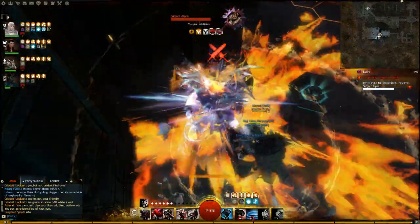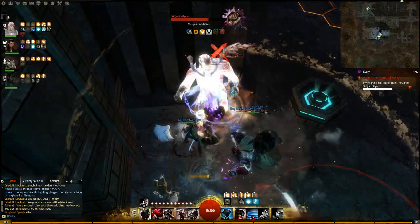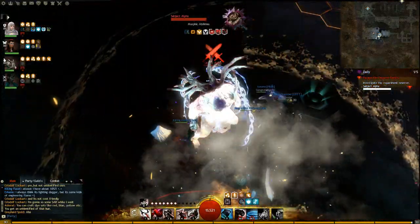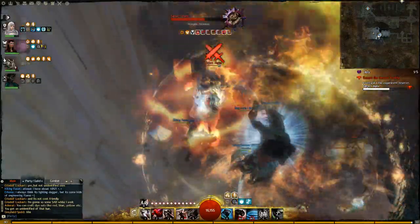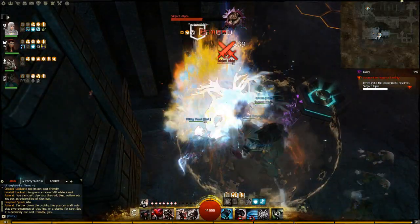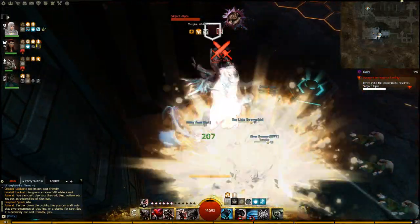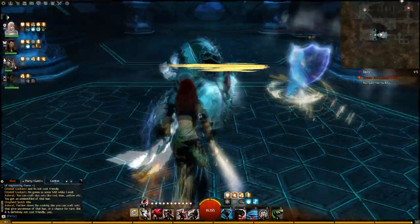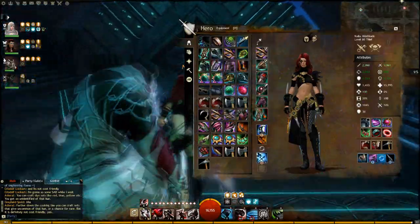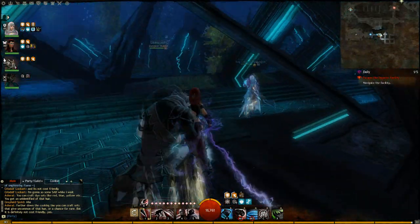I wouldn't have to dodge so much — I could just withdraw and heal. It looks like I'm using the condition removal here, but either is viable. The minions are absolutely worthless against a five-man team. If I was soloing this, I would definitely be using the blind and dodging the fire, but you can pretty much use whatever method you want for this fight. He only has two attacks and he rotates them on such a regular basis that he's one of the most predictable enemies in the game. So I don't actually see how anyone has trouble with this boss.